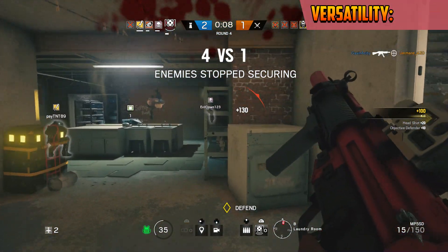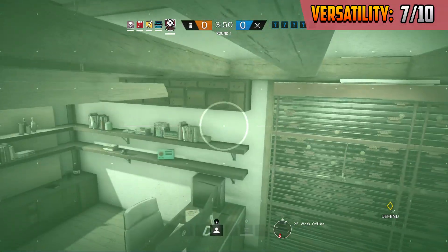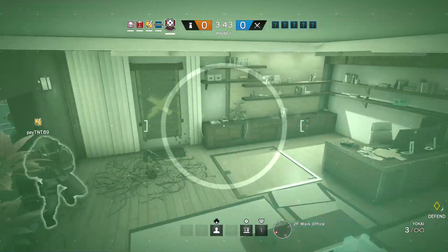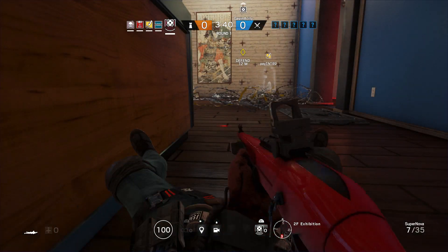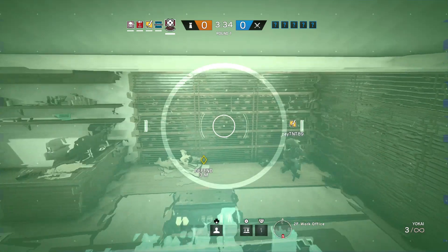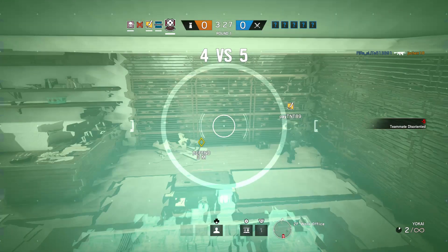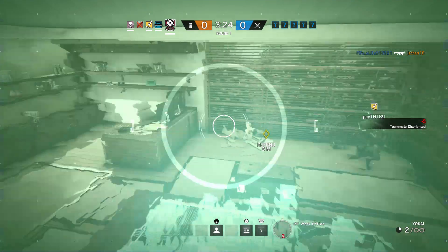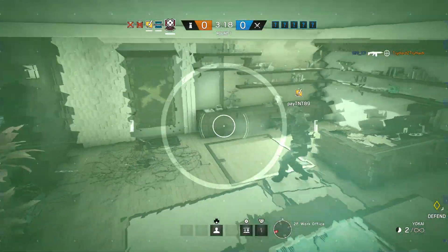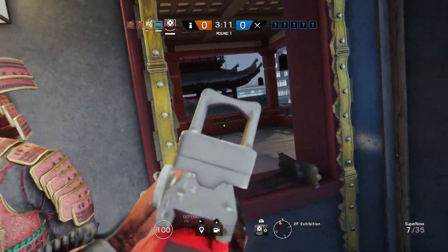Overall he has a really amazing gadget as long as you know how to use it. Now moving on to our final category: versatility. For versatility, I have given Echo a 7 out of 10. I don't think he is the most versatile operator. If you play it right with the Yokai drone you can roam a bit, but you are pretty stationary on that drone, making you very vulnerable. He was pretty much specifically designed to be an anchor operator who sits in the objective. He has three armor and only one speed. He also can't do much against riot shielders since he doesn't have any explosive C4 or impact grenades, and he is significantly more powerful with a team rather than playing solo.